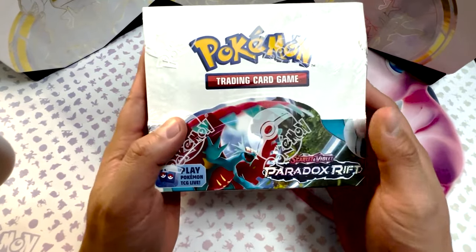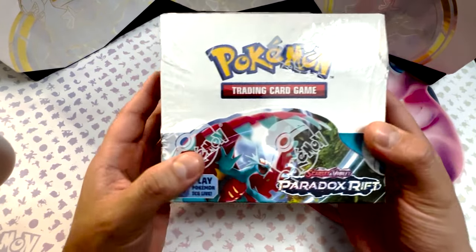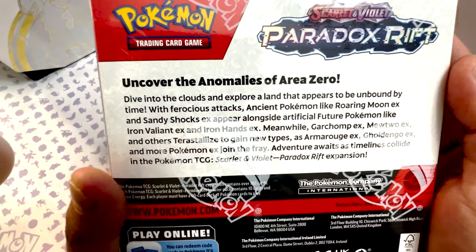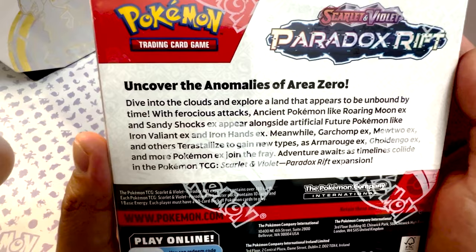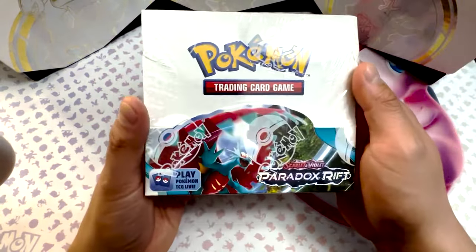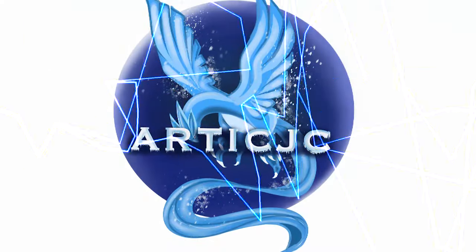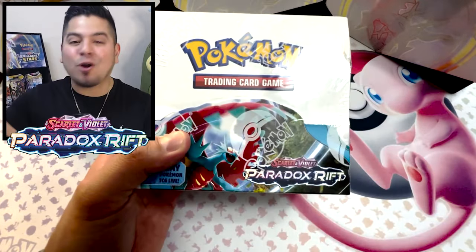Welcome to the brand new expansion of the Scarlet and Violet era — this is the fourth set, the final set of the year: Paradox Rift. We got the Roaring Moon, the Iron Valiant, the Armor Ruse, the Garchomp. Let's go uncover the anomalies of Area Zero, dive into the clouds, explore land that appears to be unbound by time. This is the final set of the year, 36 packs.